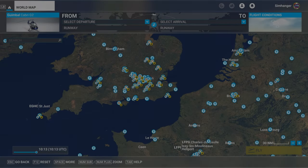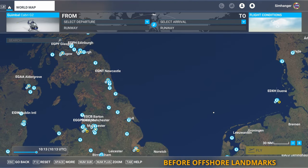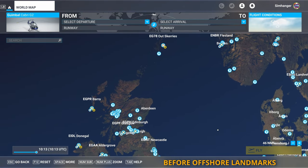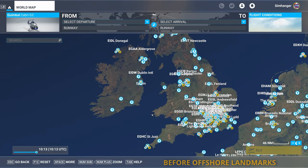This scenery package, based on real-world data, includes oil and gas platforms, wind farms, heliports, and over 700 different types of ships of all shapes and sizes, and more. This is my in-sim world map prior to the installation of the AeroSoft Offshore Landmarks package.